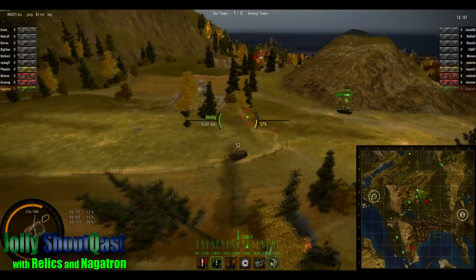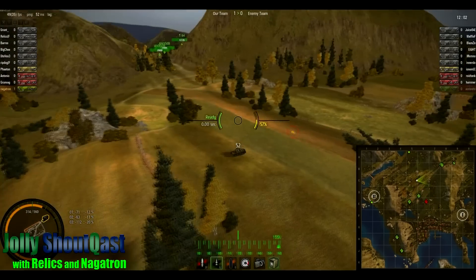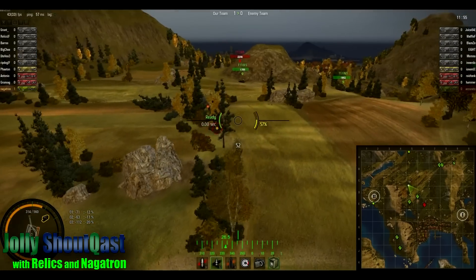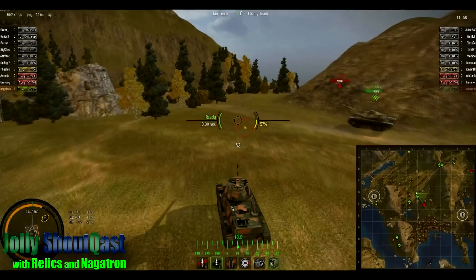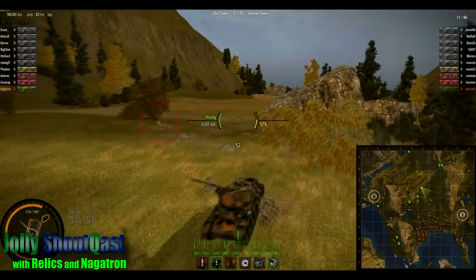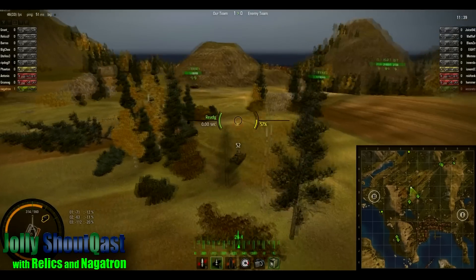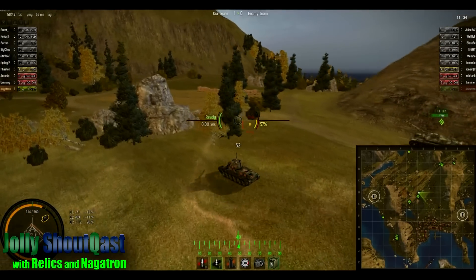Right now we know they've got a couple T110s behind this mountain at E6, so no real need to rush anything. We're just trying to get some shots on them from the north, maybe move an artillery up to around A5 — which I think we've already done — and get some free shots to take some hit points off those tanks before we have to actually engage them with our own.